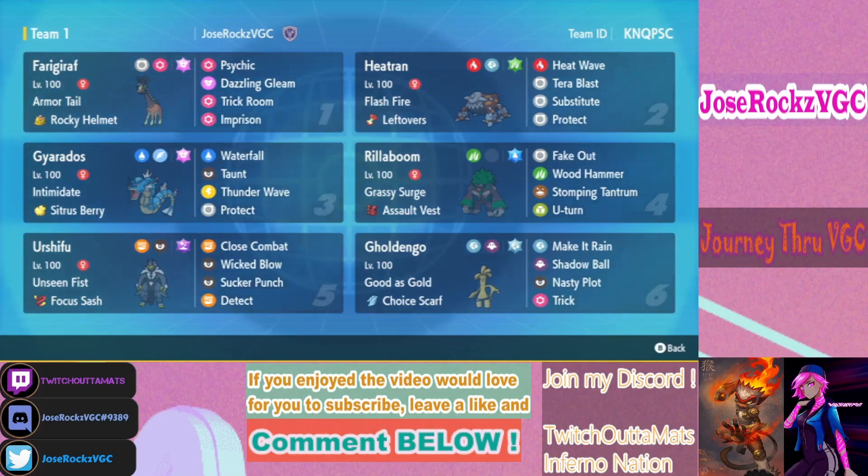This team has a lot of good sets and great synergy. I'm really liking it and feel like it does really well in the meta. It has the perfect balance of special and physical attackers, and you're able to hit a lot of things for super effective damage to pick up KOs, even without many boosting options outside of Gholdengo. There is a rental code up at the top right and a PokePaste in the description below — let me know in the comments if you enjoyed this team.